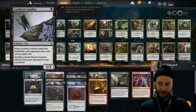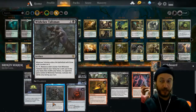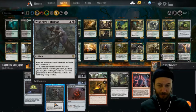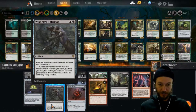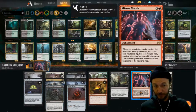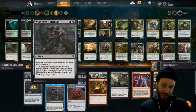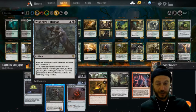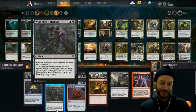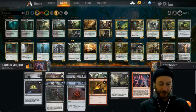We have the Witch's Oven and those loops. The Wish Claw Talisman — I've only got one copy and I'm a little on the fence about it, but it can fish out the right piece at the right time. It's a crack-the-glass emergency moment where you need to find the mirror or the Fires of Invention. They find one, we get to find two. I tested it and it worked really nicely.